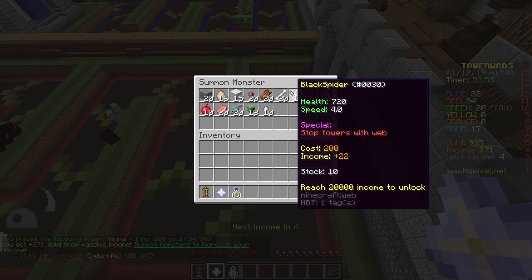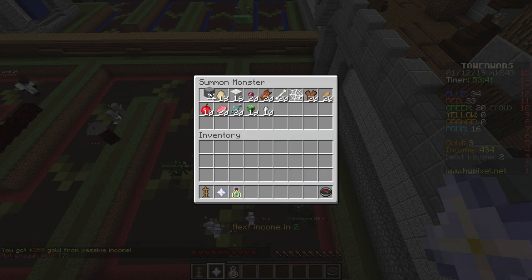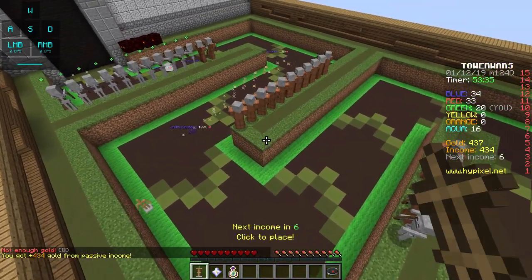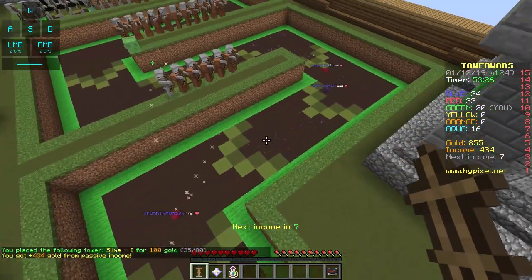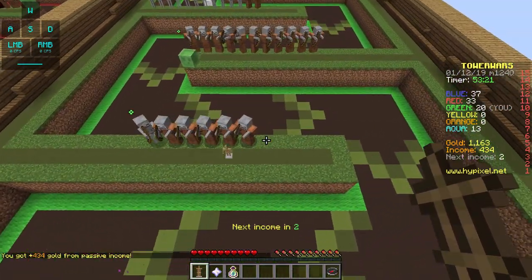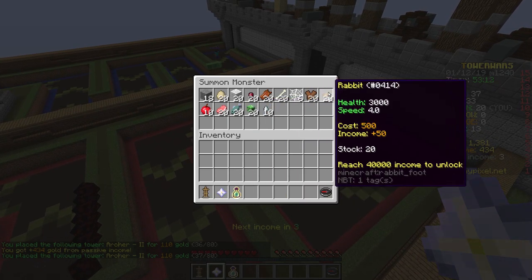Income plus 8, income plus 22. Let's do as many of those as possible - yet another one like that. Let's get silverfish, anything at this point - I just need a lot of income really. And what I could use is splash damage to slow down units. Let's get that. We could definitely use with some more skeletons over here, but we're defending pretty well against these endermites. I think we can do with some Archer 2s over here.